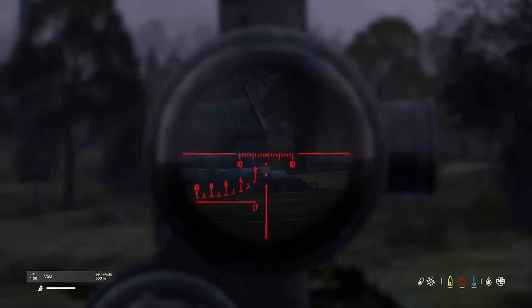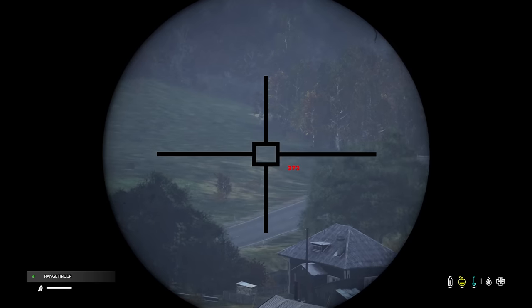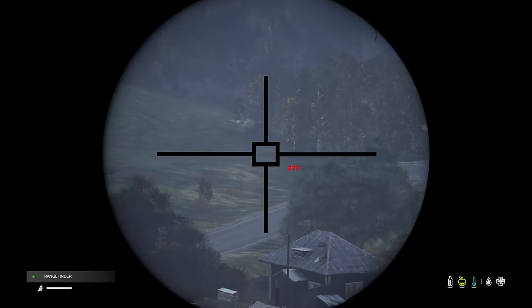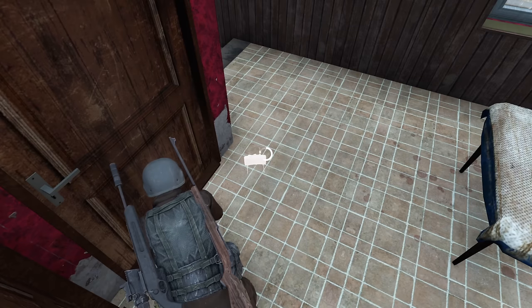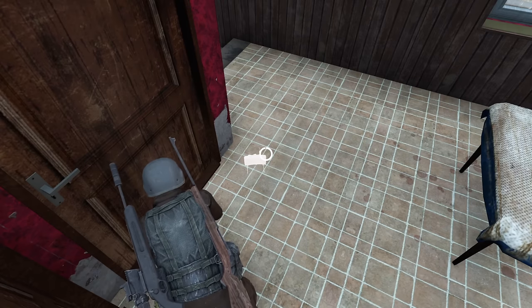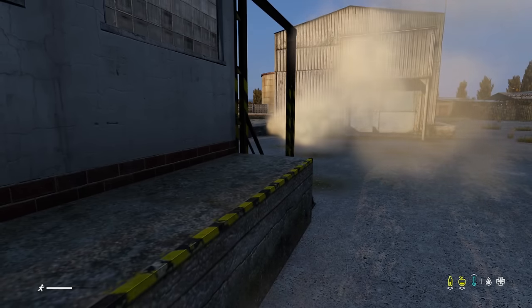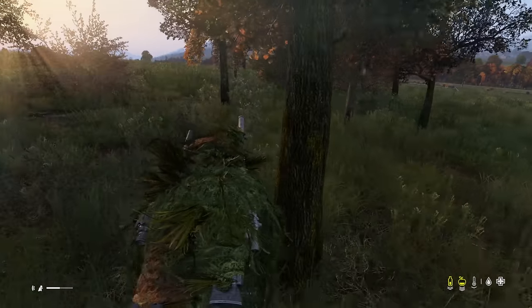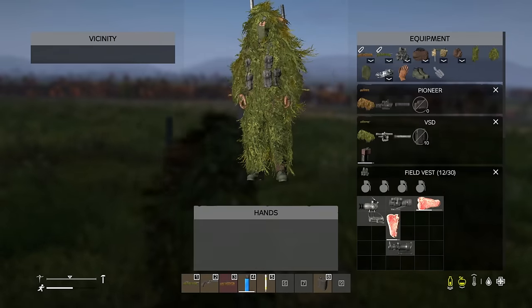With regards to rifles, add a scope to improve accuracy and a suppressor to reduce sound, muzzle flash and discharge. A rangefinder is an incredible addition to any sniper's gear and can absolutely increase your accuracy — I'll explain how to properly utilise it in a little while. Claymores, landmines and tripwires are all useful to prevent flanking when perched, and smoke grenades can aid in switching to a new vantage point the second your position is blown. Clothing-wise, camo and ghillie suits are a great advantage, and you can even add a wrap to your gun most of the time.